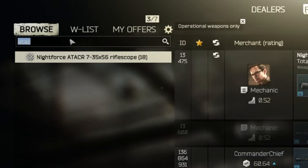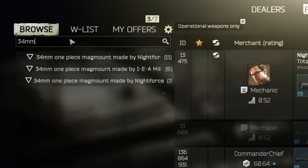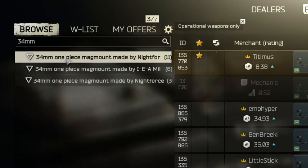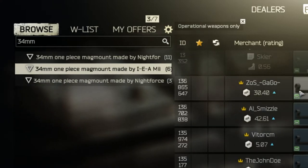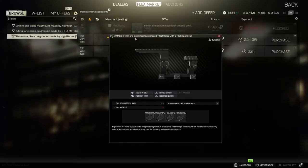For the scope you also need a special mount, and there are several ones available. Just type in '34mm' and you'll see all of them — you can use any of the three to complete the mission. We'll take the cheapest one, but if you loot one of the others you can just use that directly, no problem.